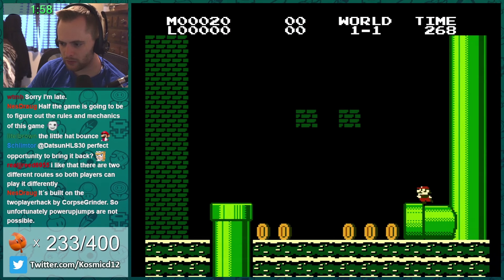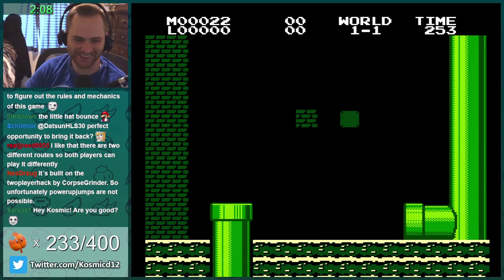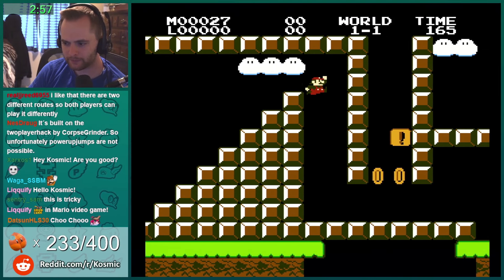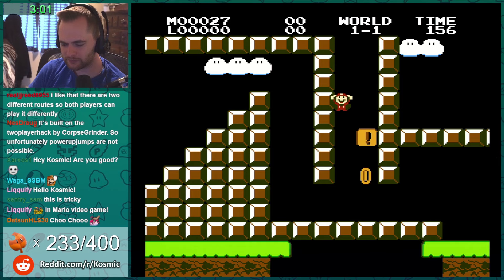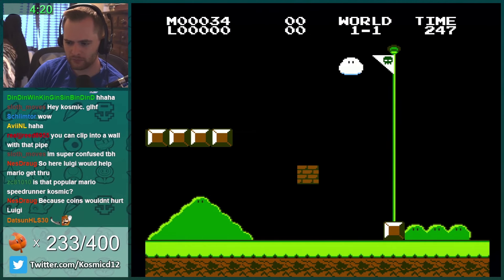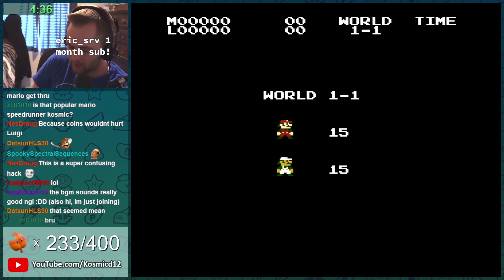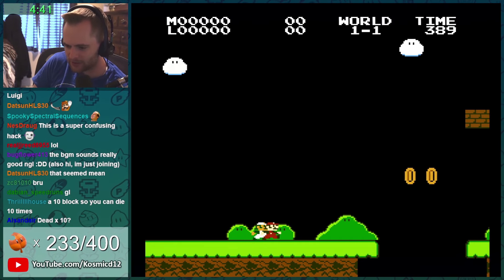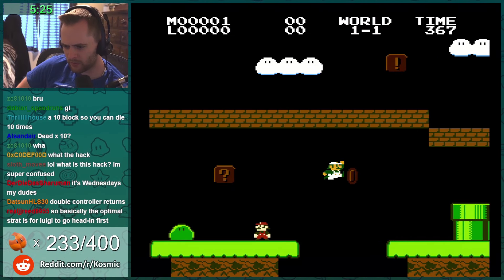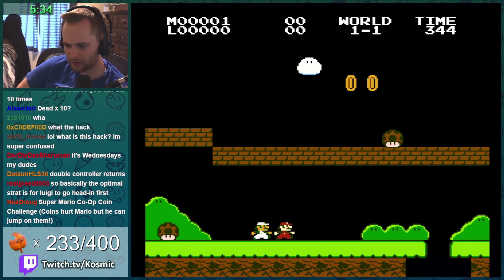I wanna hit it. I have to reprogram my brain, dude. Luigi... What's this? There's a ten in the corner and I'm very upset. I have to do this — I need to show this anyway. The hack makes a lot more sense to me now. There's a lot of situations where I'm like, how am I supposed to do this? Luigi can actually collect the coins — and then you go. So there's certain puzzles that, if you play two-player, Luigi can grab the coins and get them out of the way for Mario.